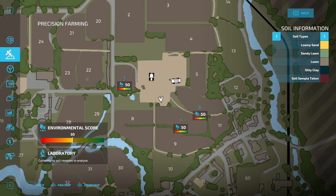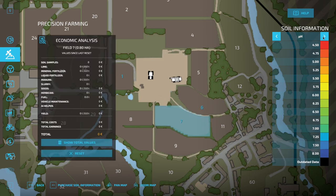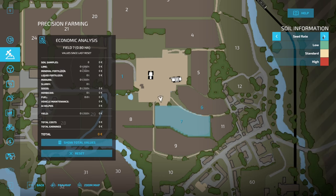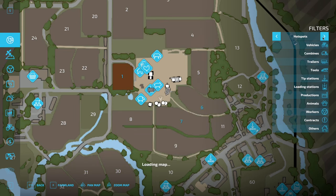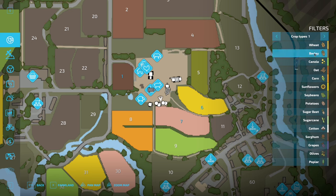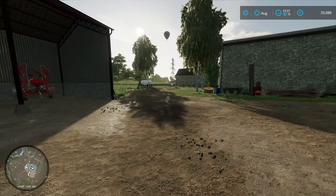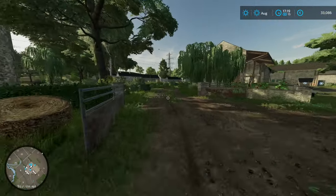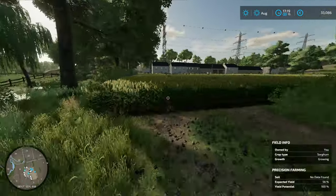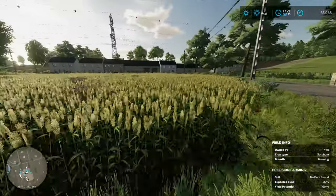If we go into the map satellite view, we can see our environmental score on the different fields and we'll be able to see the soil types, pH level, nitrogen level, yield, and seed rate once we start using these fields. What do we have in field one? Field one crop type — don't tell me it's potatoes — sorghum. We can use that for the chickens, I'm pretty sure. I think I'm going to turn field one into a grass field for the sheep, and when we don't need it, we can turn it into silage. We do have a silage pit, so that's a possibility.